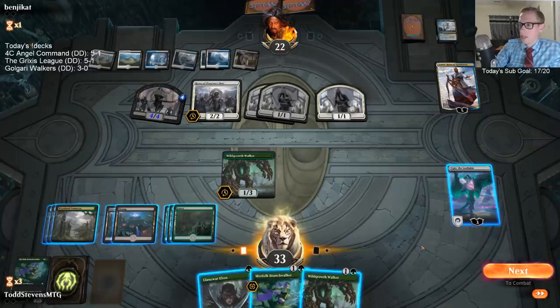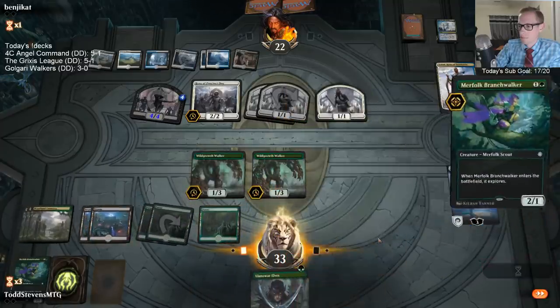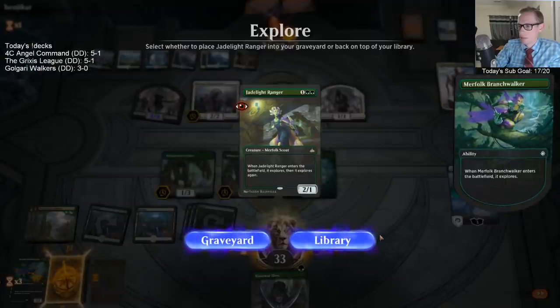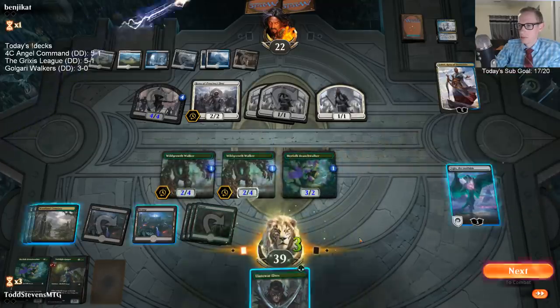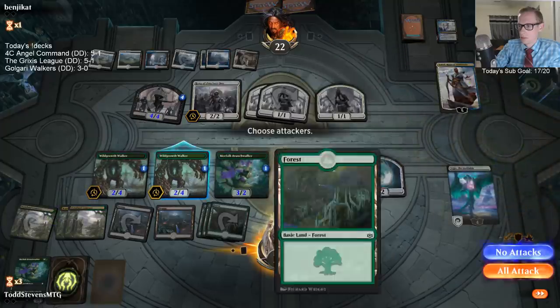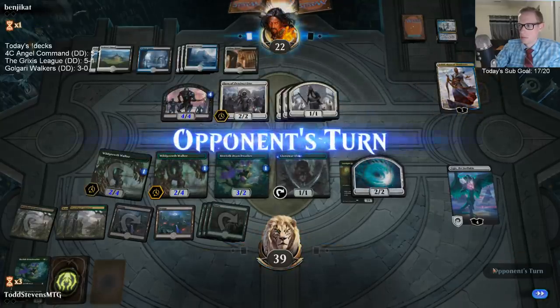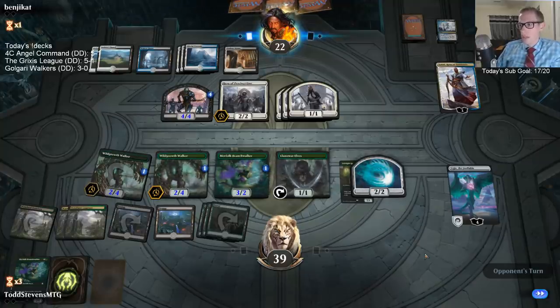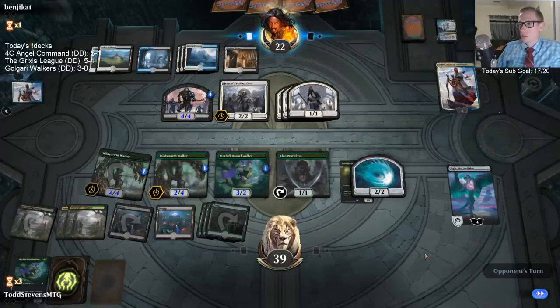I don't really like sacrificing my Ugin to kill the Teferi. We have really good defense for Ugin right now — they can't really attack in. Hopefully they just don't draw a Planeswalker removal spell in these two draw steps, and we get to untap with Ugin at four loyalty. The four loyalty Ugin can kill Teferi.